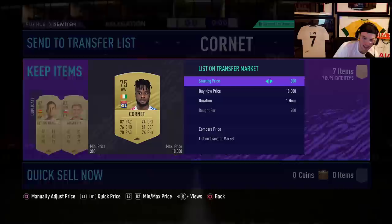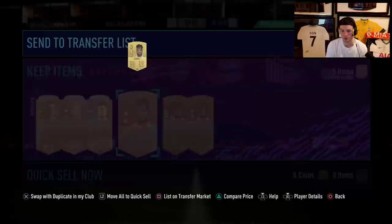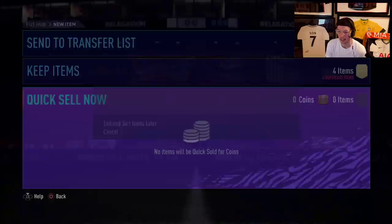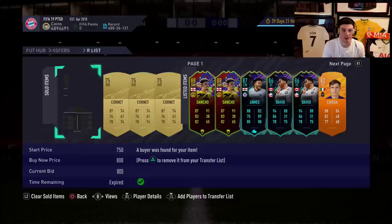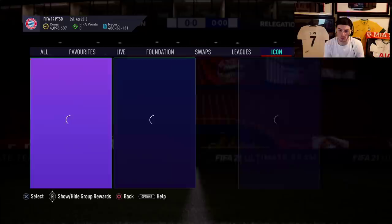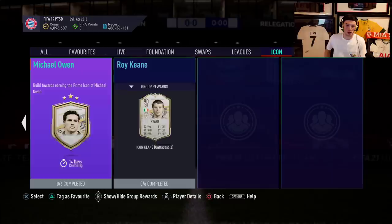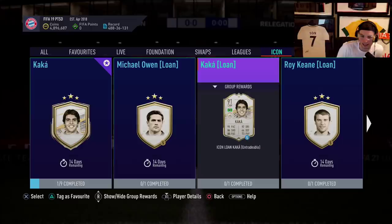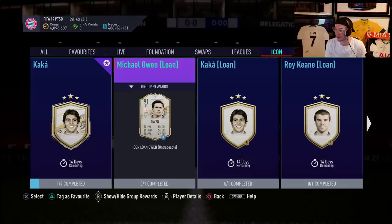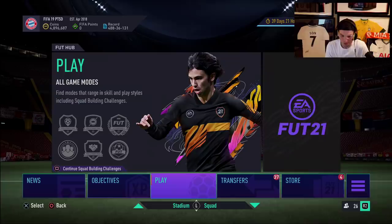The only thing I'm disappointed with EA is that we haven't really had any icon SBCs — they keep releasing repeatable icons. I think Icon Swaps are coming this upcoming Friday, probably instead of a promo. Because of that, there's a chance we're probably going to get a couple of icon SBCs, maybe some icon moments. I think there's a real shout that because Icon Swaps and Icon Moments are on Friday, EA might release some of the first Icon Moments cards of the year. We hardly have any prime icons left, so you'd also assume that within 14 days they're going to provide us with some icons. There's no way the icon tab is just going to disappear in the next 14 days without a replaced player — they literally have to bring us new icons.